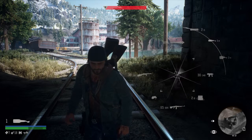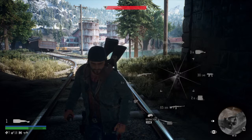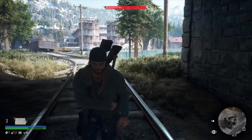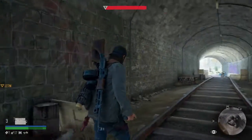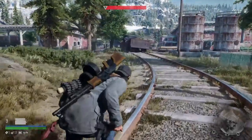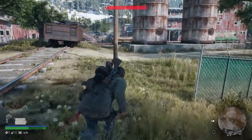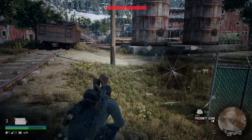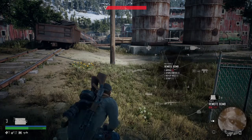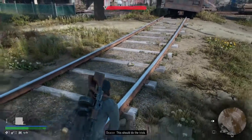We can even craft regular molotovs. First I'll show you what the process is — you're going to come through the tunnel, and we're going to be utilizing the tunnel to our advantage. If you want to, you can get creative: you can make proximity mines and set them up through here, remote bomb mines. Maybe I'll even sit one down here — should do the trick.